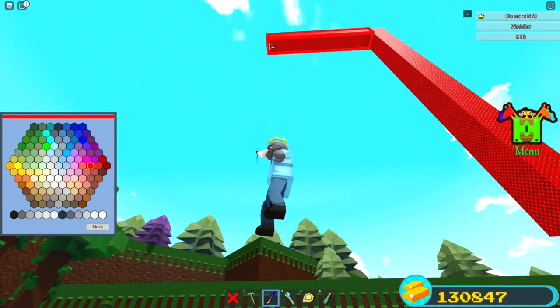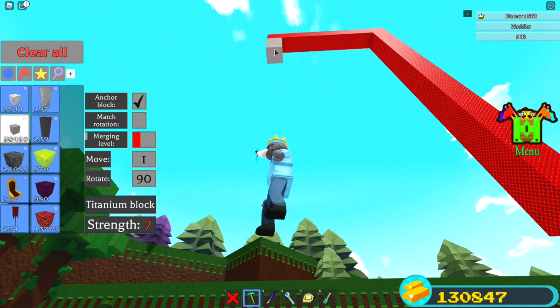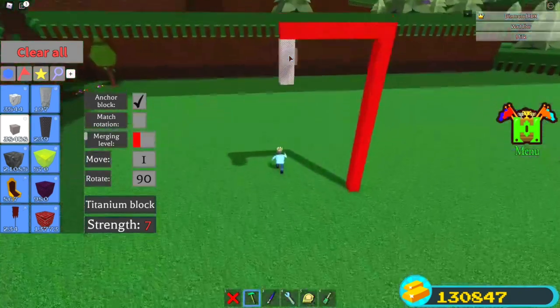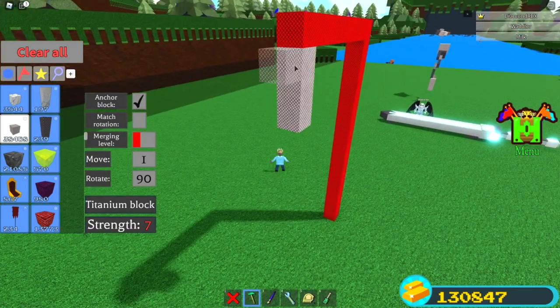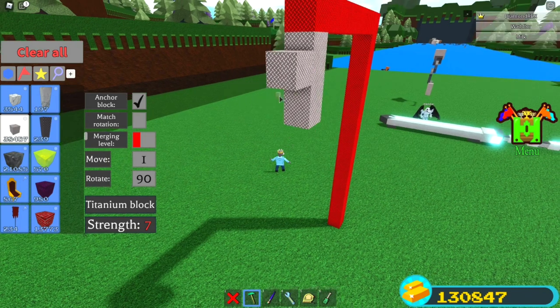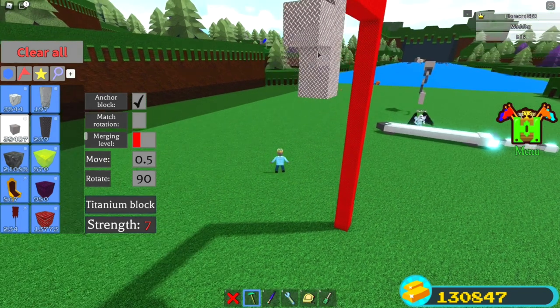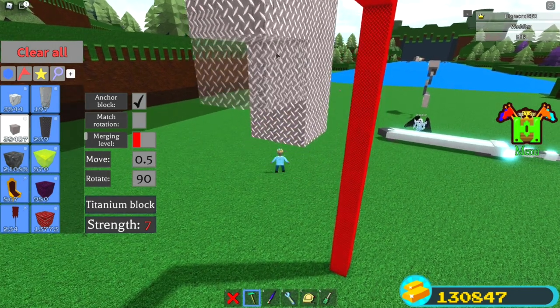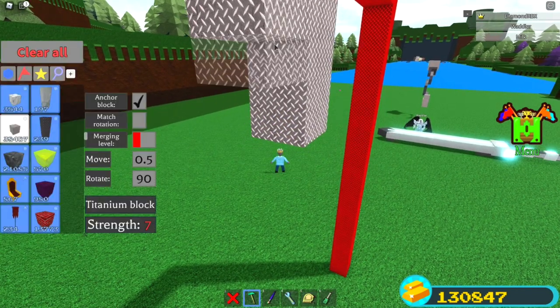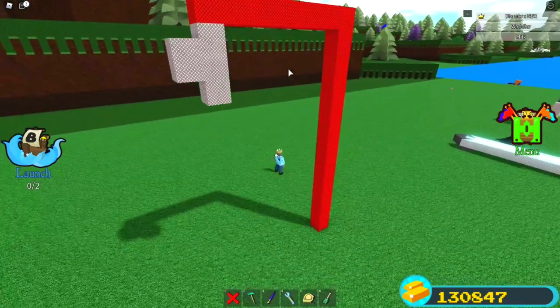On the end of this right here, you want to go down 1, 2, 3 blocks just like that. Then go to the top of those 3 blocks and go down 1 stud — if your move is 1, just go down 1 like that. Set your move to 0.5, then bring your cursor as close as you can to the wedge right here, and just place. It should look like this right now.